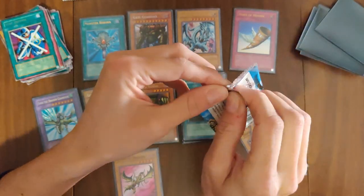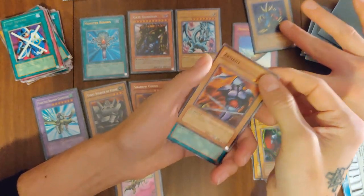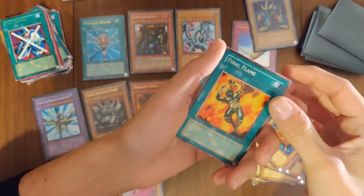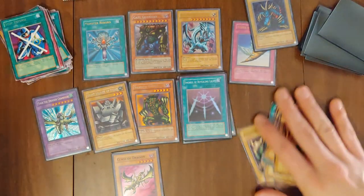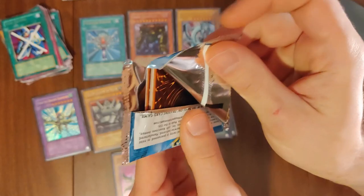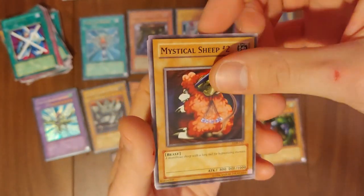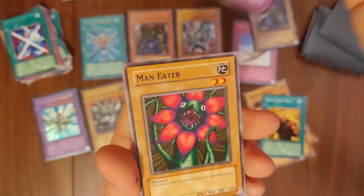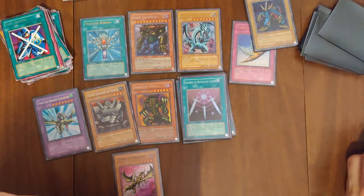Here we go. Armtail, Wasteland, Steel Ogre Grotto, Firegrass, and Final Flame — we have one of those. Man Eater, Hino Otama, Two-Mouth Dark Ruler, and Faraii. Two big ones in a row from the right player. One-Eyed Shield Dragon, Mystical Sheep number two, Hard Armor, Raise Body Heat. Fire Wolf — I thought it might be a Flame Swordsman, I saw an F. We don't have a Flame Swordsman. Player Two, left side — come on, Exodia piece, you're in here somewhere.